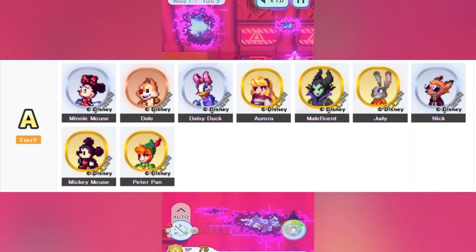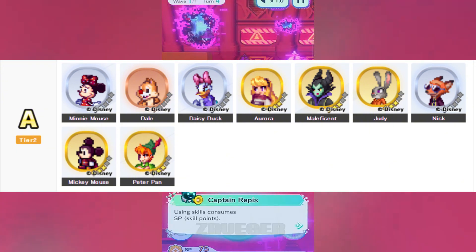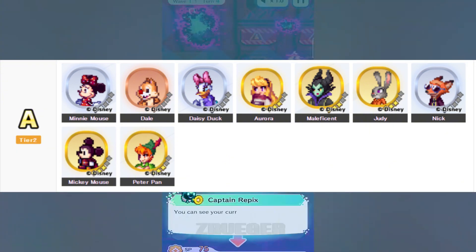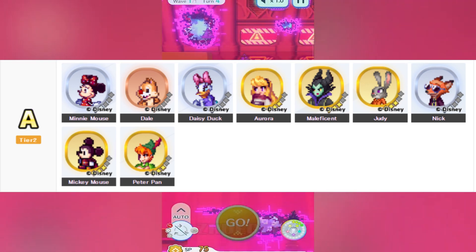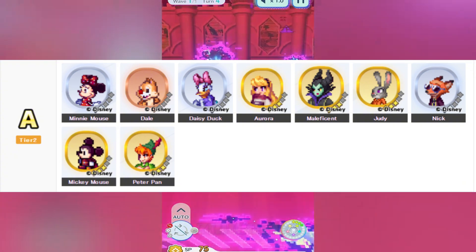The characters in this tier are, in order from top left to bottom right: Carnival Minnie Mouse, Carnival Dale, Carnival Daisy Duck, Enchanted Princess Aurora, Evil Ruler Maleficent, Special Agent Judy, Special Agent Nick, Hero Mickey Mouse, and Neverland Peter Pan.